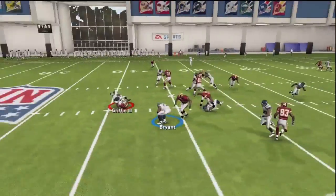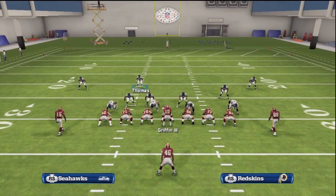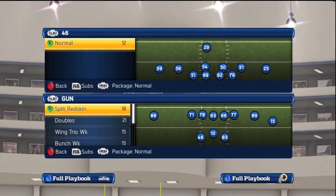If you haven't checked out our Chicago defensive e-book, you need to do so because we have 14 dumb-it-down plays with a total of over 40 plays. Many people have called it the best e-book of the year. There's a link in the description with all the info regarding the e-book and also a link to the reviews from our forums.